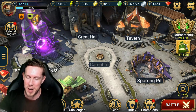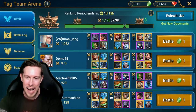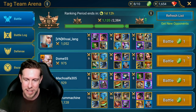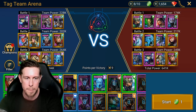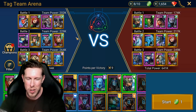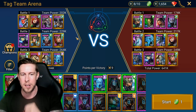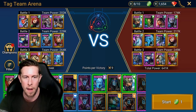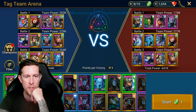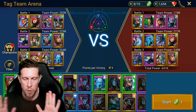Let's jump into tag team arena. I haven't looked at any of these teams — just going to go down the line. One thing I like to do is look at the opponents and switch out. I usually keep the same cast of champions but sometimes swap based on the enemy team. My first team has more immunity gear, so I want them to go second against Torment on this team.